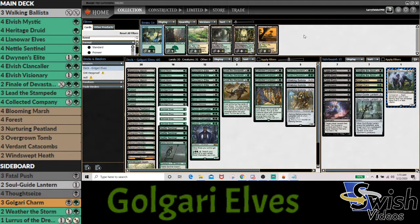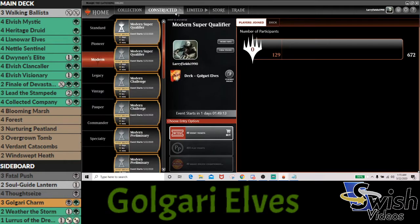Of course, on our 15th slot is Lurrus because the card is very strong. We wanted to see if Elves is a deck that could benefit from a companion. There's definitely some cool stuff happening — excited to try this deck out, so we're going to go ahead and jump into round one.